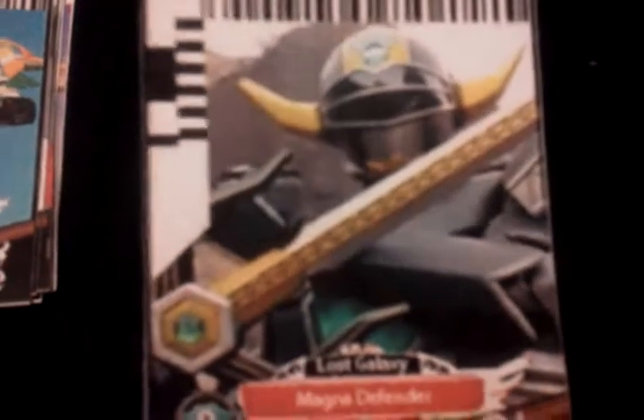On the barcode, all it says is like Lost Galaxy Ranger, or Dino Thunder Ranger, or Space Ranger. There are tons of these barcodes and I just used the final ranger like this guy right here — in Space, Turbo, Dino Thunder, etc. Next we'll do the Lost Galaxy Megazord.